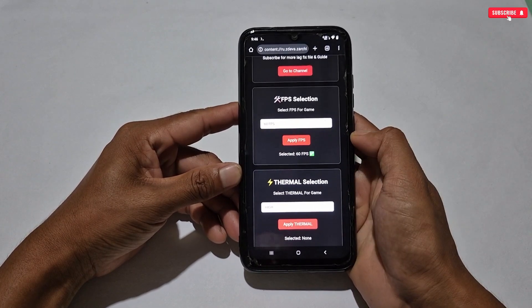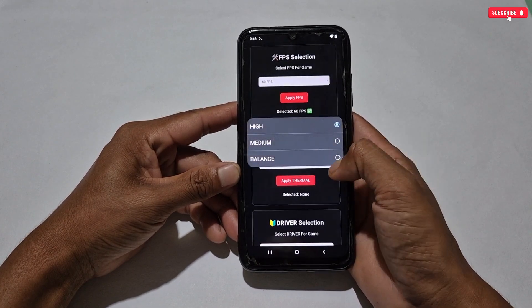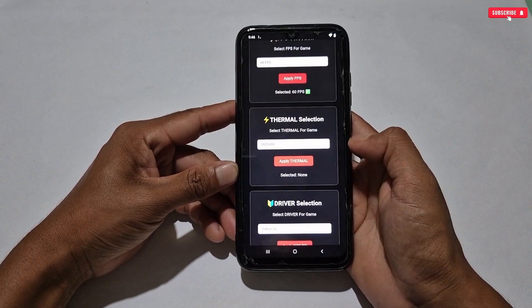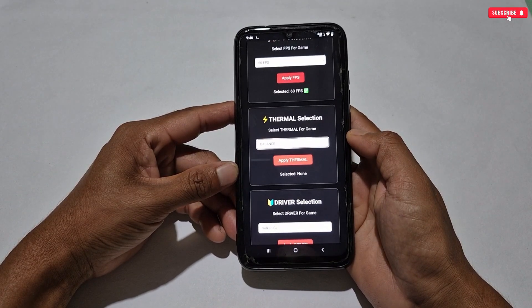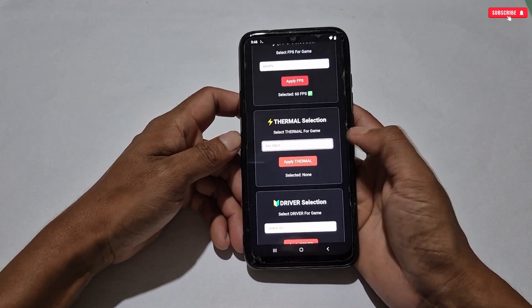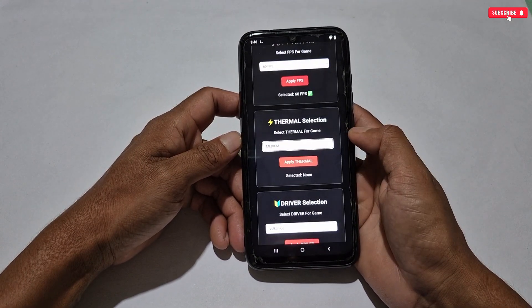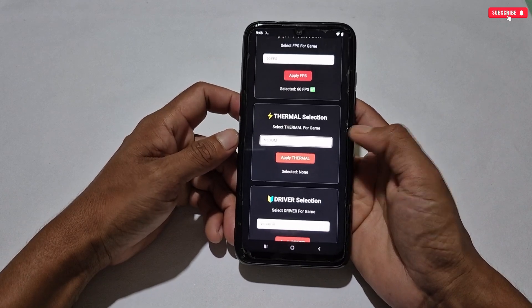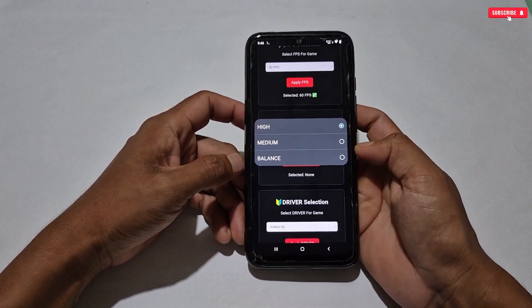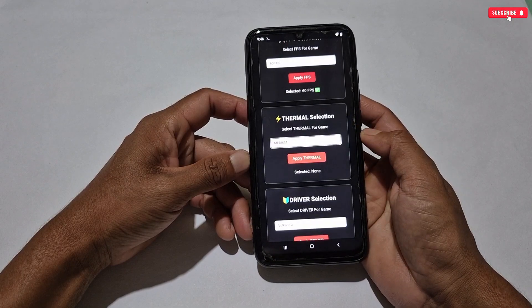After selecting the frame rate, come to the next tweak which is thermal selection. Here three modes are provided. If your phone supports 60 fps and has a normal processor, select medium or balanced to avoid overheating issues. But if your phone has a good gaming processor, you can select high thermal mode for better performance.